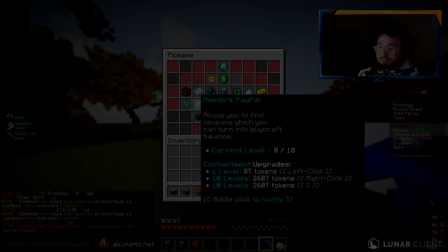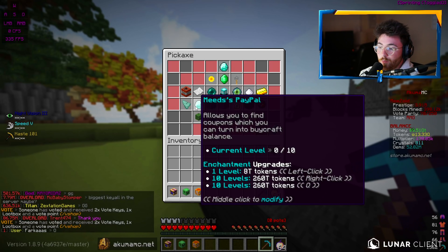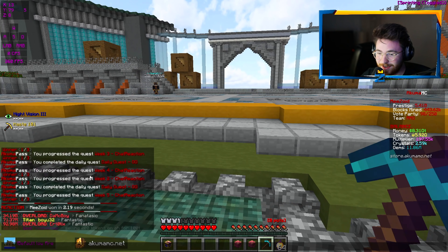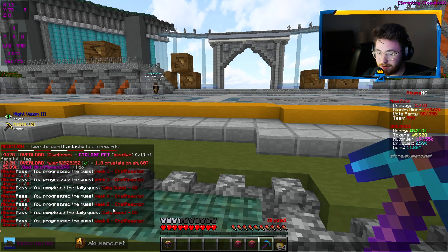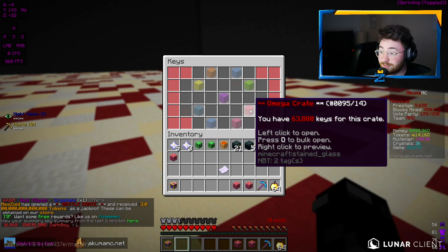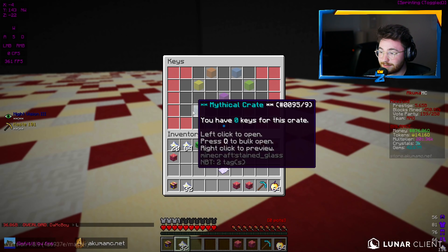It's gonna be pretty fun. We can see we have access to Mez's PayPal right here, which allows you to find coupons that can turn into buy crap balance. Guys, we freaking won. We won the - okay, let's go. We just got a lot of progression. Look how many weeks - we have five weeks of the chat reaction ones right here that we're gonna win if we actually get this. We have 63,000 Omega crates. I have never seen a number like that ever.